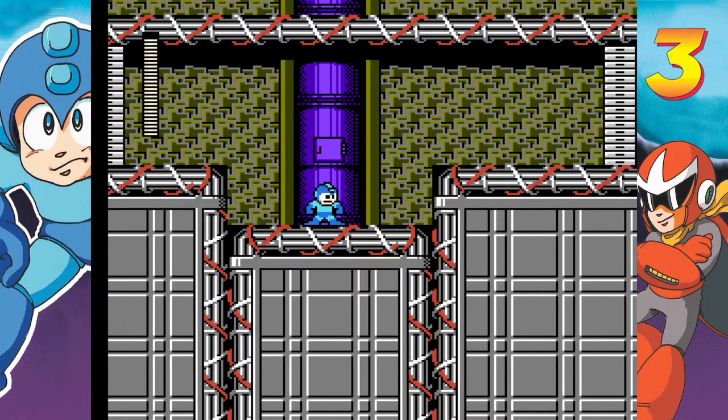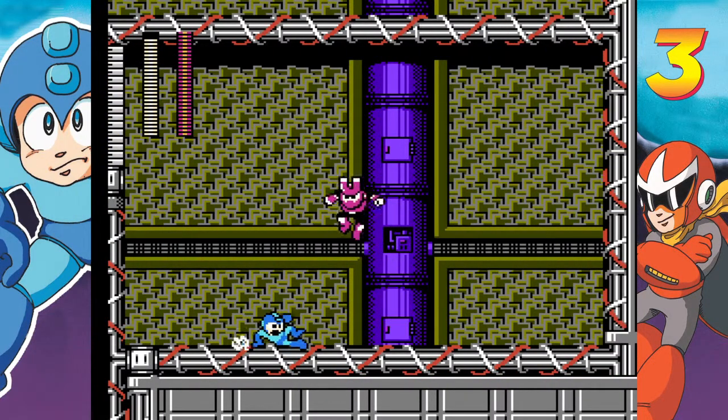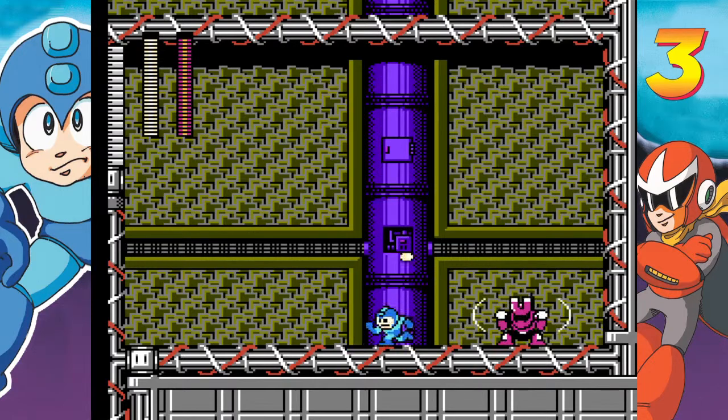Alright, so Magnet Man is a pretty predictable boss but he has two attacks. First he's going to skip, and then he'll either try to pull you in with his magnet force — you can't hurt him when he has that up, and if you touch him you take a lot of damage. The other thing he'll do is jump up in the air and shoot three magnet missiles that come after you. You just gotta be prepared.